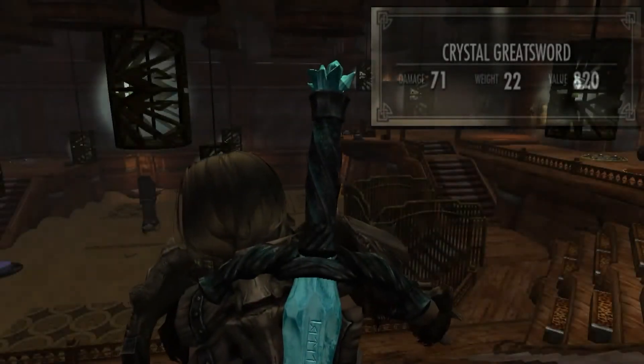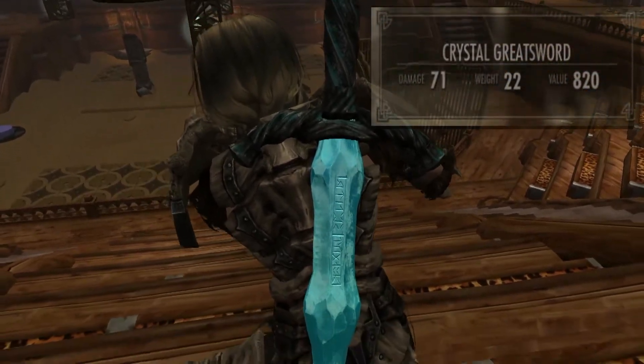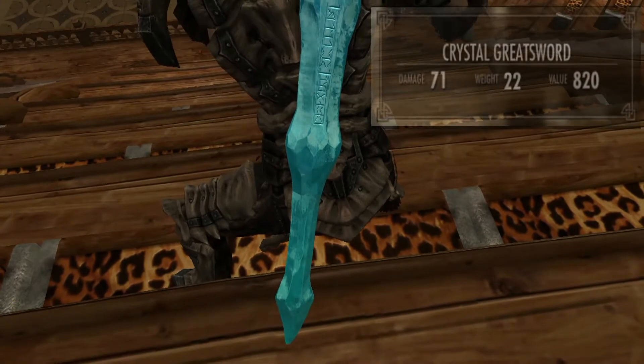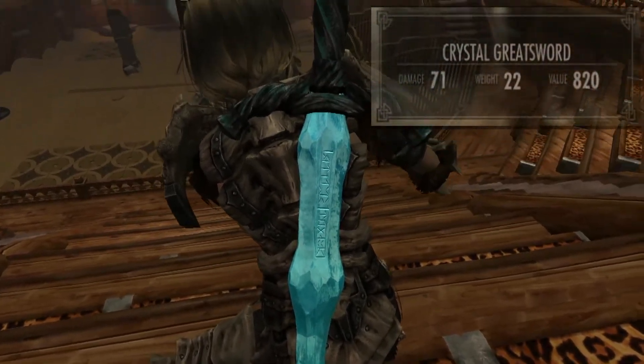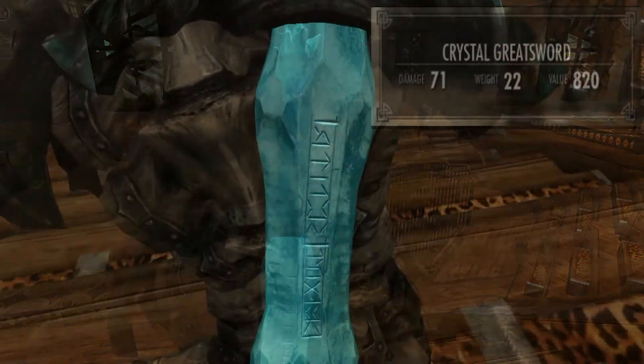Next up in the crystal range we have the Crystal Greatsword, which has a damage of 71, weight 22, value 820. As we move up the actual blade there itself with the engraving, which just looks fantastic.